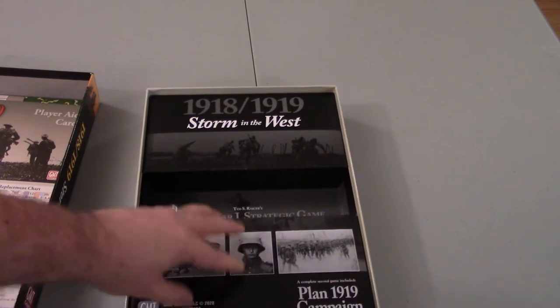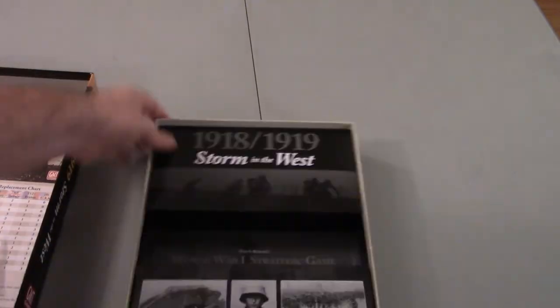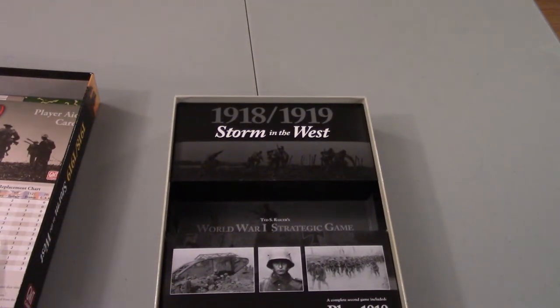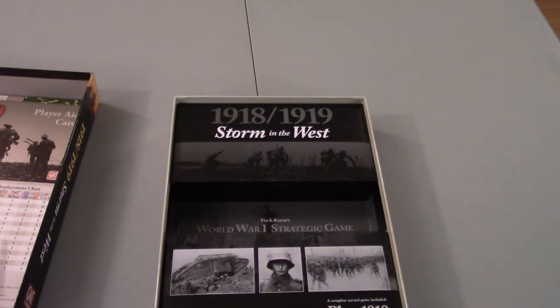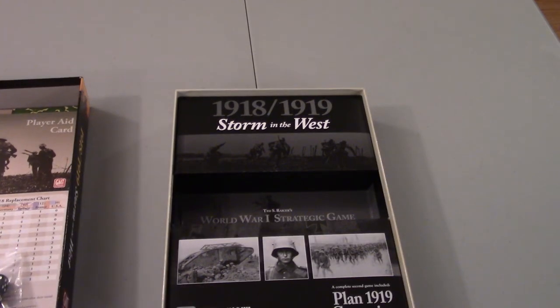And you've got this gigantic insert — it's the biggest insert I've ever seen in terms of box space. You've got this narrow canal of space to stuff things in. I guess this makes sense: the map is thin, the rulebook is thin, the player aid charts are thin. Once you punch the counters, they're going to sit in here really easily. You could almost look at this and say it's almost too much box space for the game — maybe they should have done a slimmer box, like Ted Racer's Reds, the Russian Civil War, whose box is quite thin. But what am I complaining about? It works.